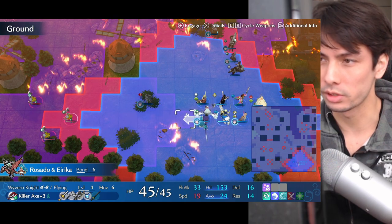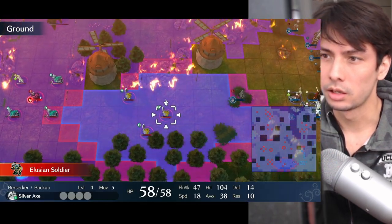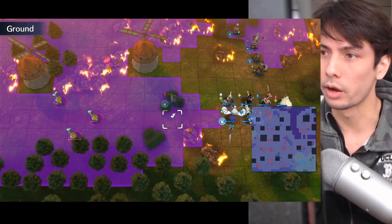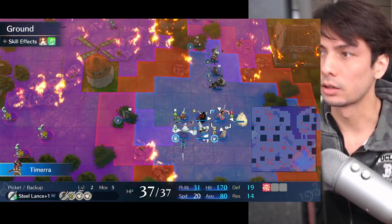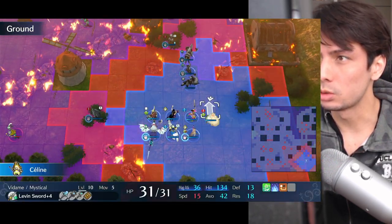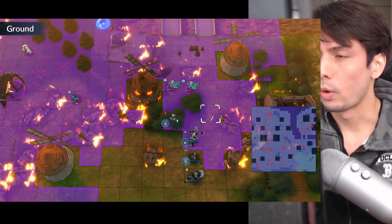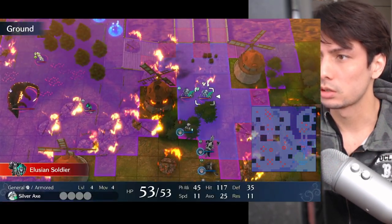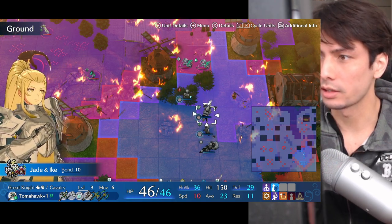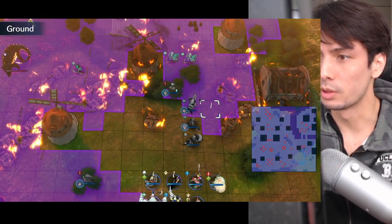If I move like Rosado here, for example, there's a chance that these enemies might go for Rosado instead, which is not what I want. I want them to attack Leer. The same principle applies here — there's no need to move units here when I already want Lapis and Jade to take those attacks, so there's no need to move them here.